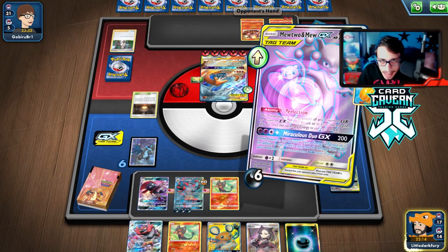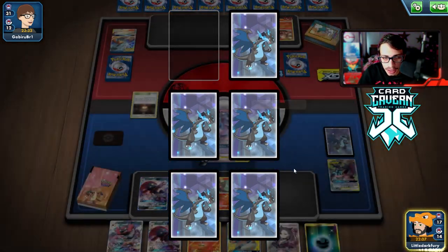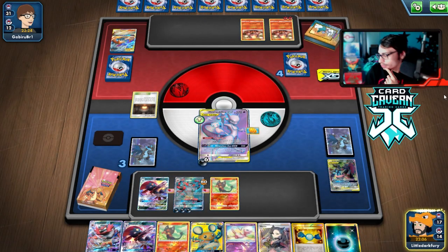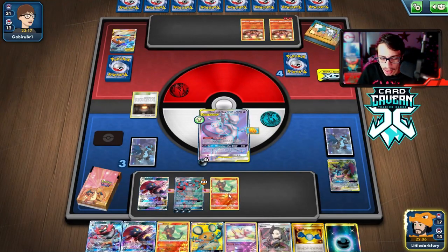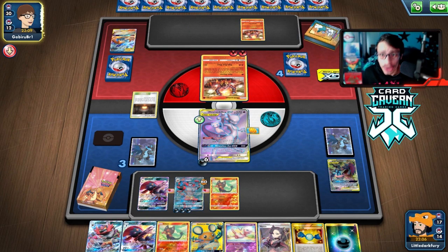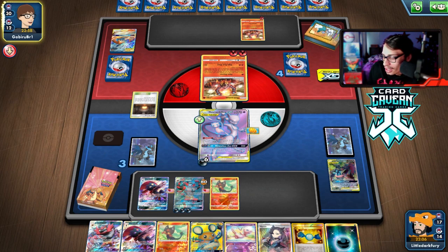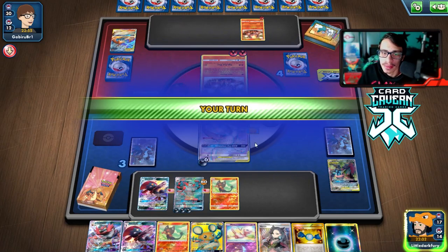We get Weavile number two from prizes and another Rare Candy for another Incineroar. We don't really need two Incineroar but we'll put it in play. We still have two Boss orders in the deck. They'll probably bench another Reshizard and we'll just Boss kill it with Dark Pulse. We're going to have 10 dark energy in play - that's insane. This deck is actually really dirty when it sets up. We see a Hyper Spray for 50 damage - we have 250 HP, can't even get knocked out by Flare Strike.